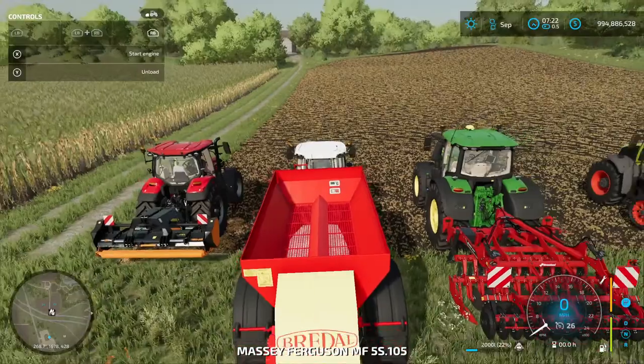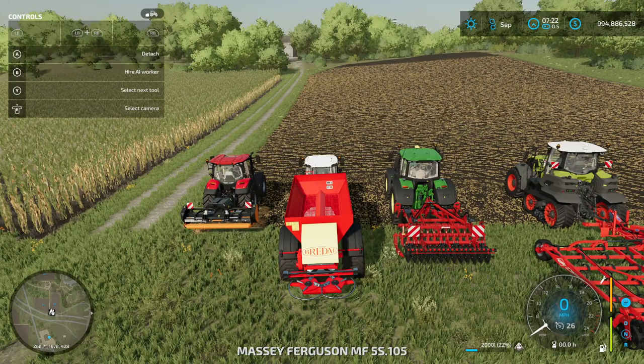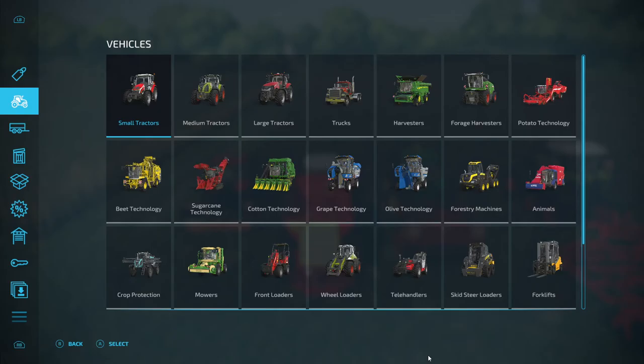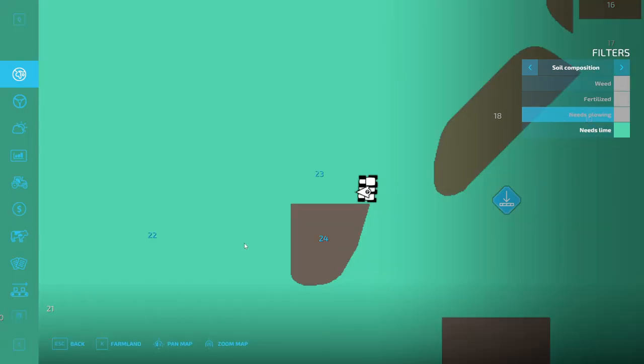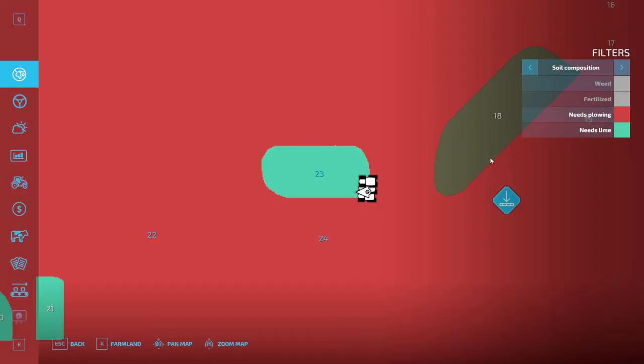The first thing you need to do when hopping into your tractor and getting the field ready for its next harvest is go ahead and open up the map. You can see we are working on field number 23, and it needs lime — it's this minty green color here, and you can turn it on and off to see if it needs it. If it needs plowing, it will be this red color. As you can see, field number 22 needs both lime and plowing — if we turn off the red color, it turns green because it needs both.